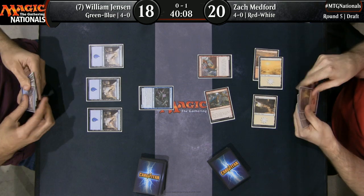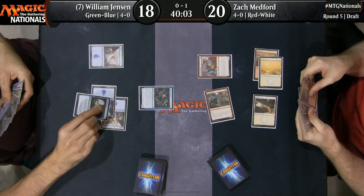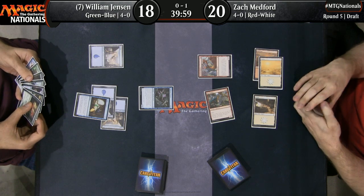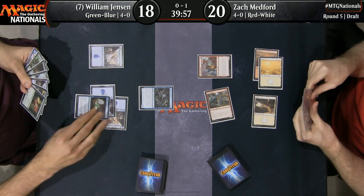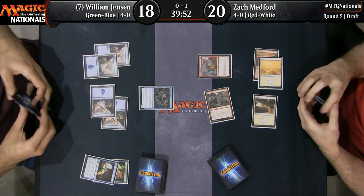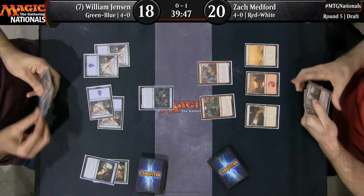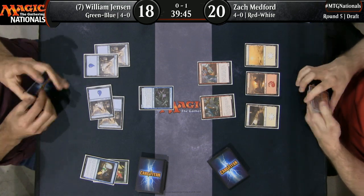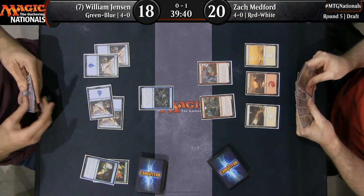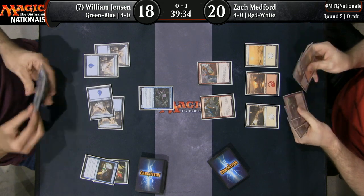William Jensen forced to play Chart a Course, and he is electing to leave his creature on defense rather than attack to get the raid — really focused on protecting himself and finding his Forest. It's just too big of a threat to be able to trade it with the Frenzied Raptor here for Jensen. He has to leave that thing back. But like you said, digging for Forest and so far not finding any.